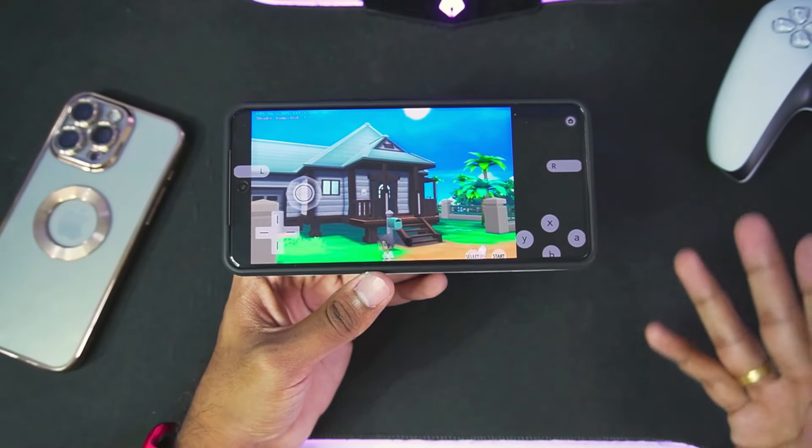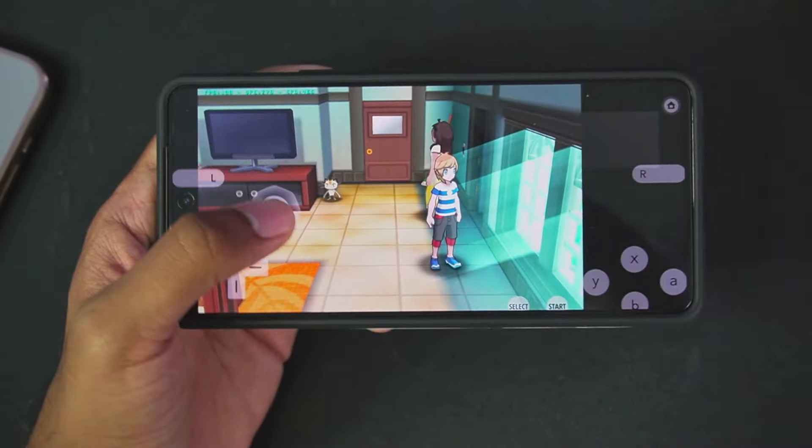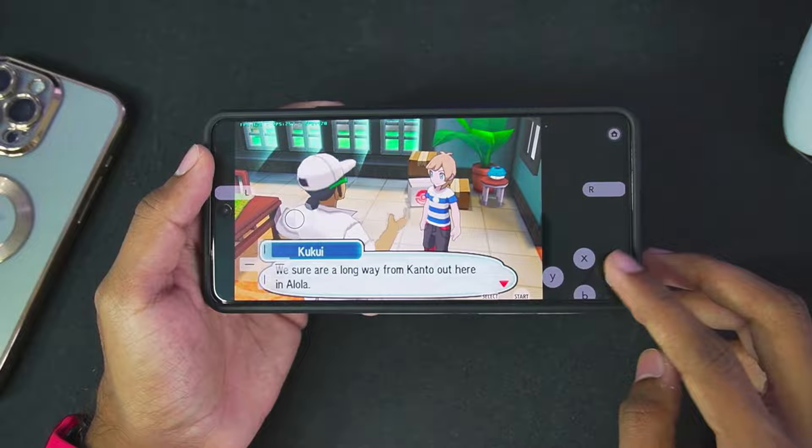At number 4 we have Citra MMJ Android. Many of you will be shocked — Citra MMJ used to rank number one in most of my videos. Did the 3DS simulation scene change that much? The answer is yes. Unfortunately, Citra MMJ is not as good as it used to be compared to the other 3DS simulators available now. Let me explain why it still earns a spot on this list despite sitting at number 4.